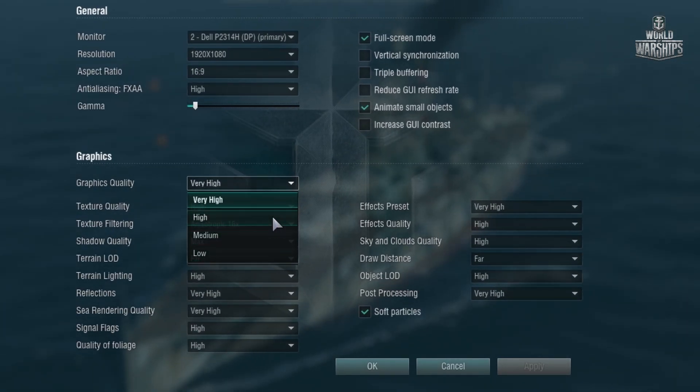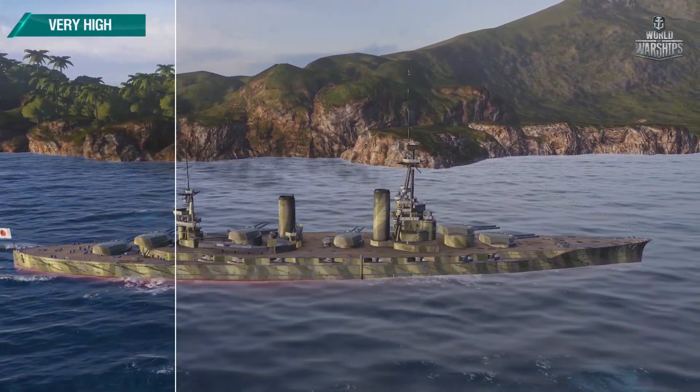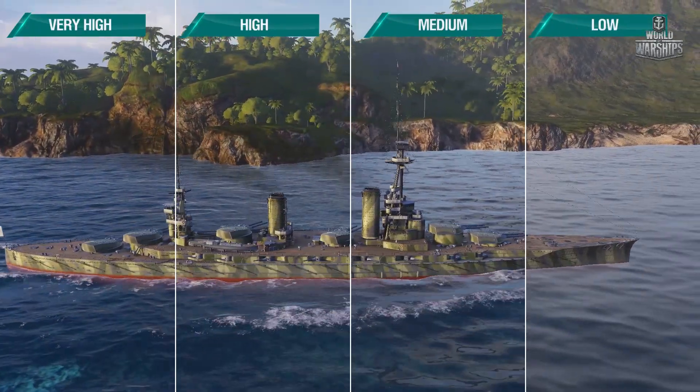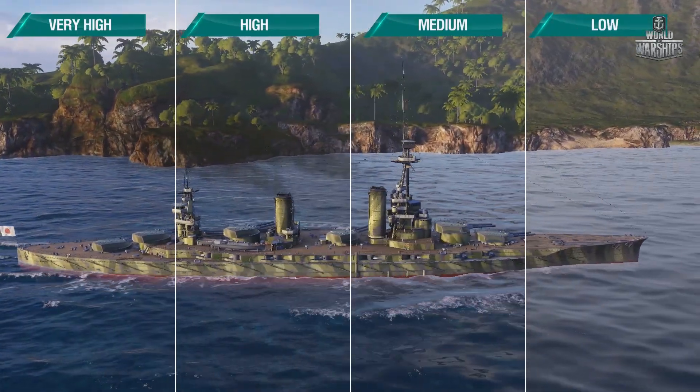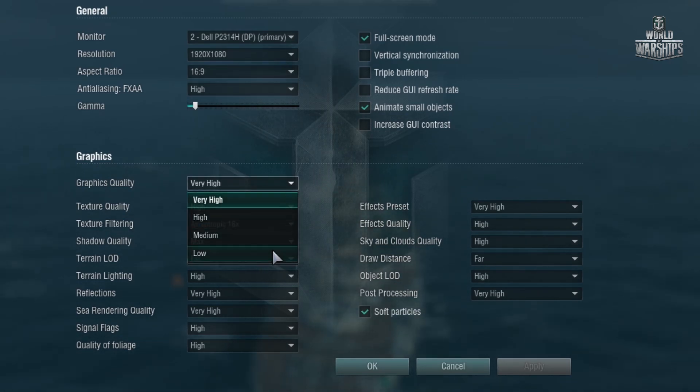Four options are available: Low, Medium, High, and Very High. If the game starts to remind you of a slideshow, try setting the graphics quality to a lower level.